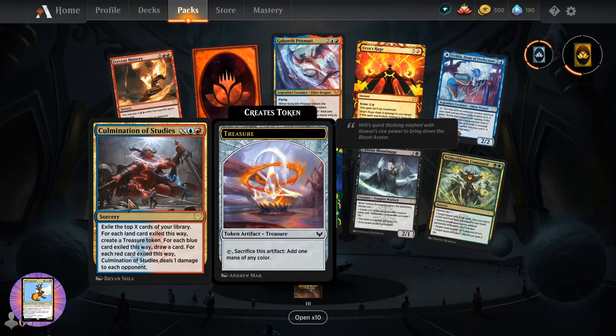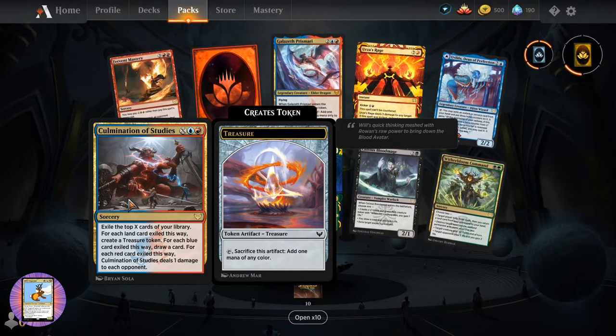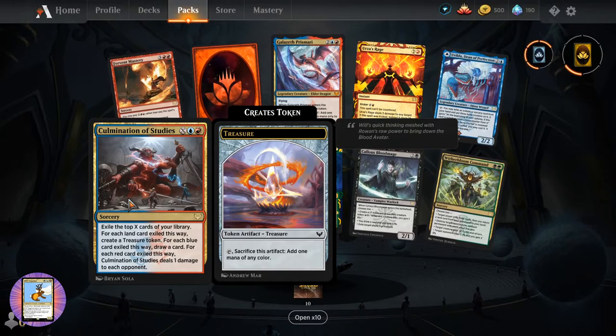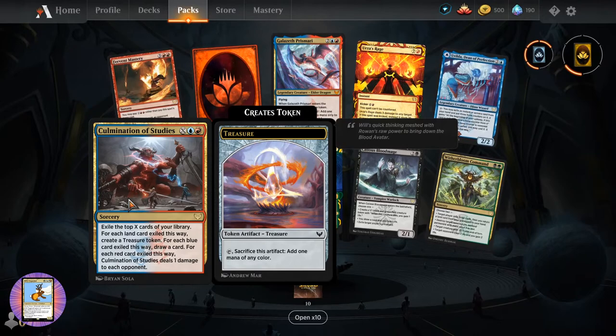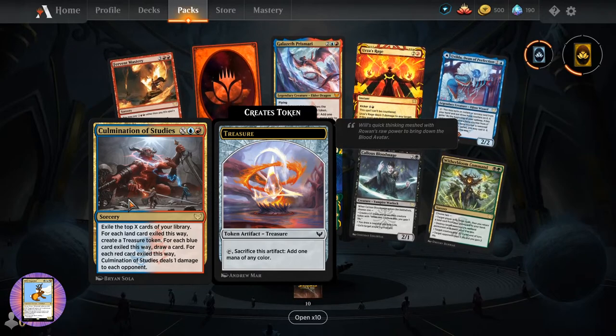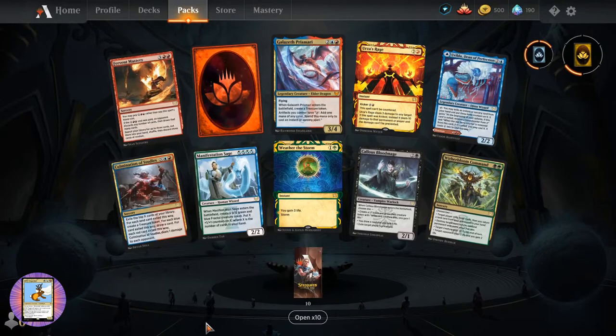Combination of Studies - X blue and red. Exile the top X cards of your library. For each land card exiled this way, create a treasure token. For each blue card, draw a card. For each red card, Combination of Studies deals one damage to each opponent. Lot of value there.